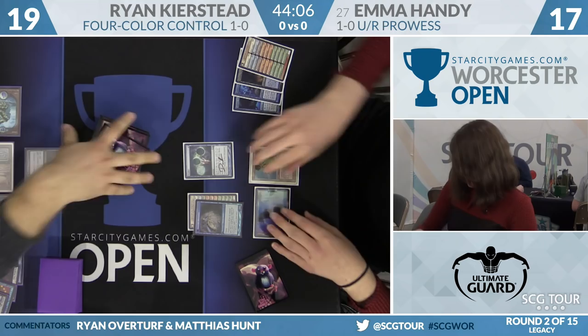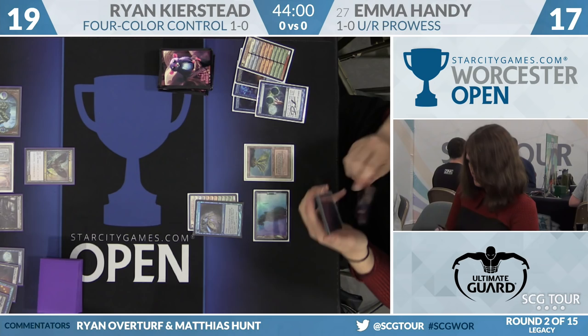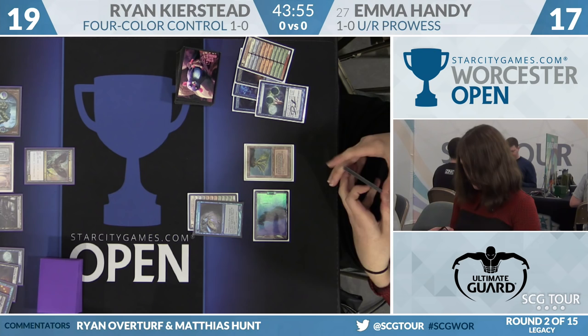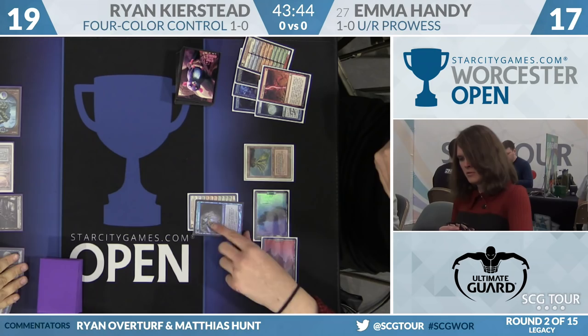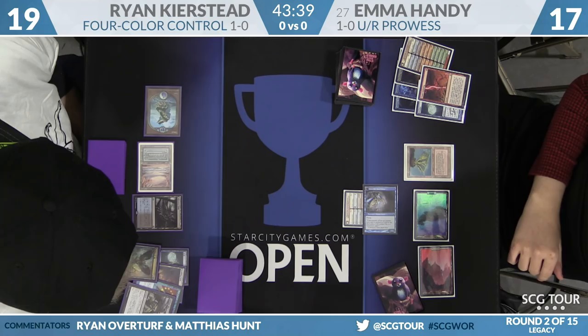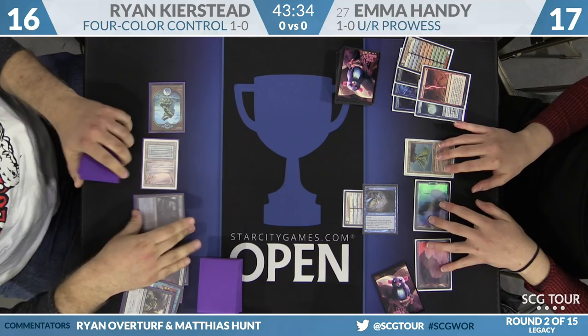Looking at her list — the creature base is four Delver of Secrets, four Monastery Swiftspear, three Storm Chaser Mage, a Vendilion Clique, and a Bedlam Reveler. A lot of those cards are going to match up very poorly against Baleful Strix. Then there's Lightning Bolt, Chain Lightning. She Chain Lightnings away the 1/1 and attacks for three. The Bedlam Reveler is actually going to be one of her better cards in this matchup — it forces Ryan to use his second Fatal Push. She throws Chain Lightning at a Baleful Strix; that's not a great exchange of resources, but it chips in for some damage.